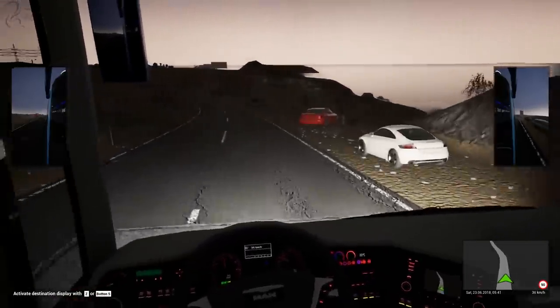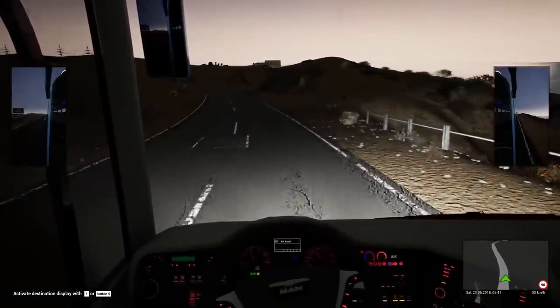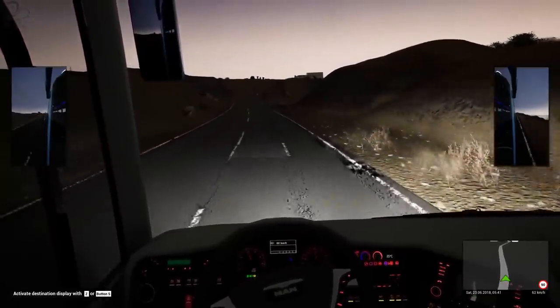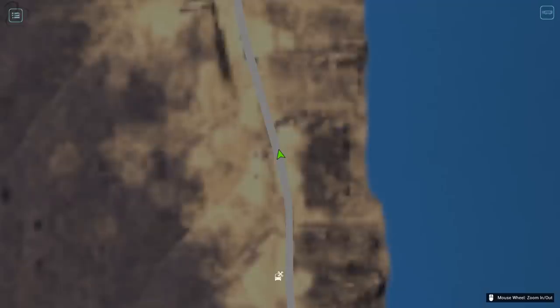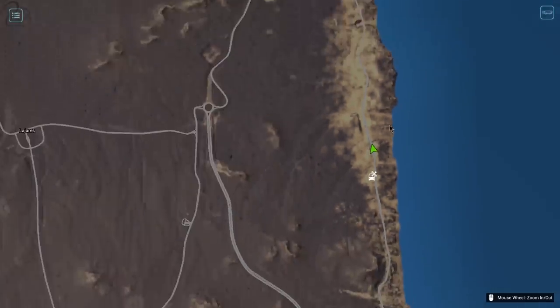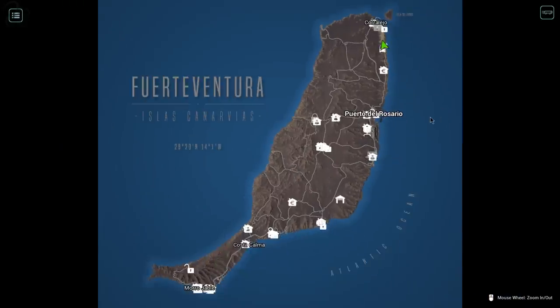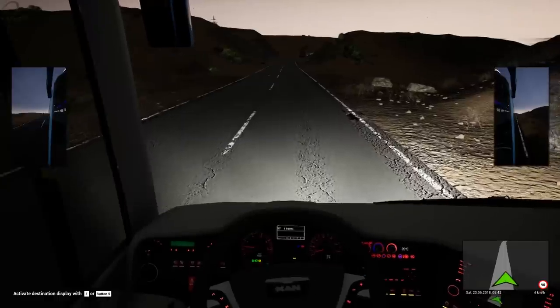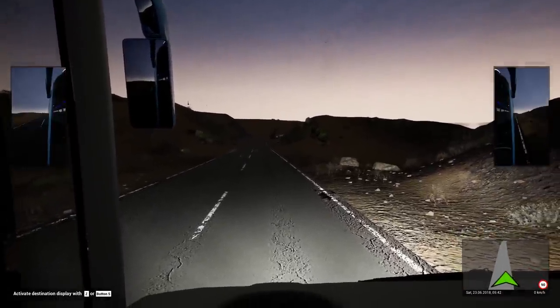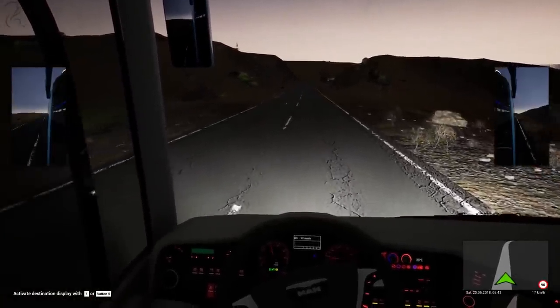The sun is just coming up — it's 5:40am. So sunrise is about to happen. Here's something odd: I'm on the map heading northbound, and assuming this is a north-oriented map, why is the sun rising over there? The sun should be over that way. Food for thought.